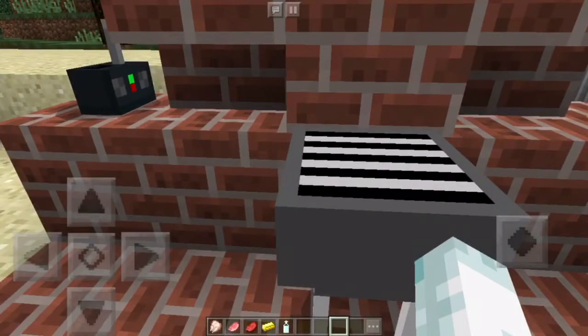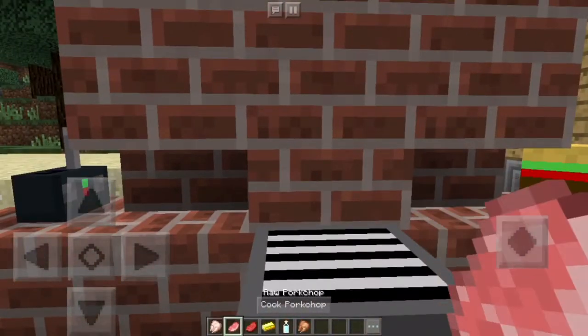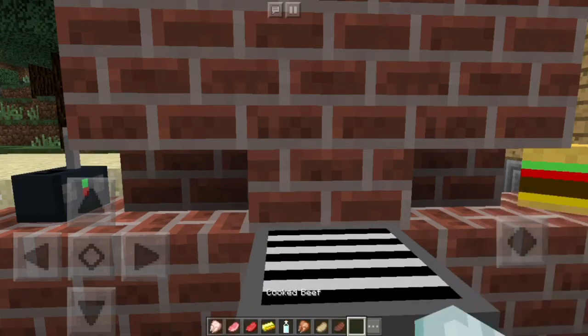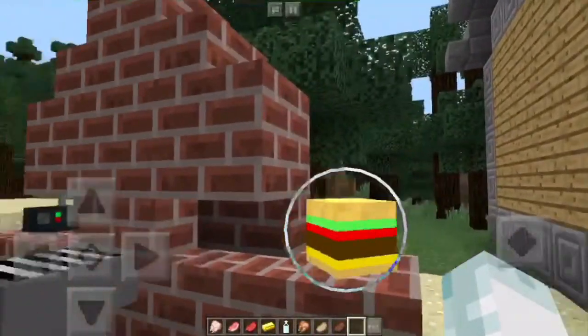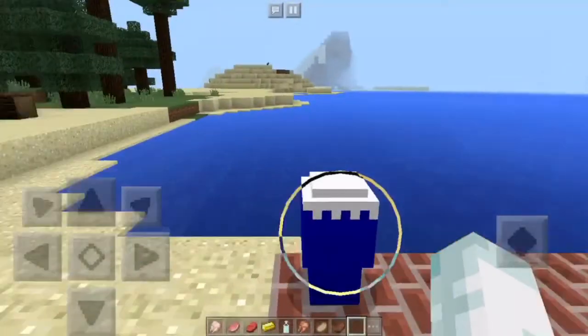Then you have a barbecue, and you can actually cook your raw meat on this barbecue — instantly, much better than a furnace. Completely instant and it looks awesome. You've also got a burger, which has replaced the skeleton skull.